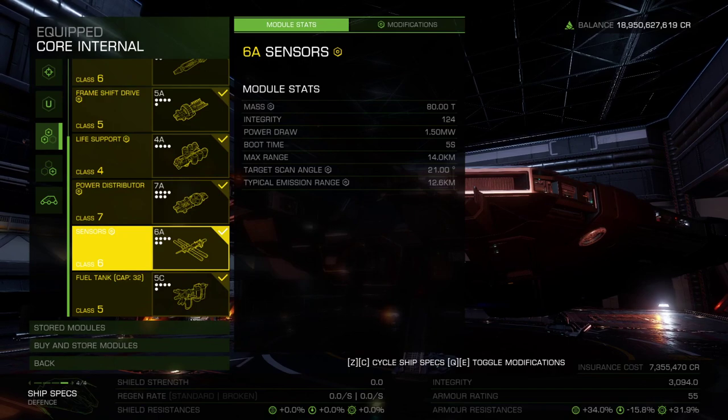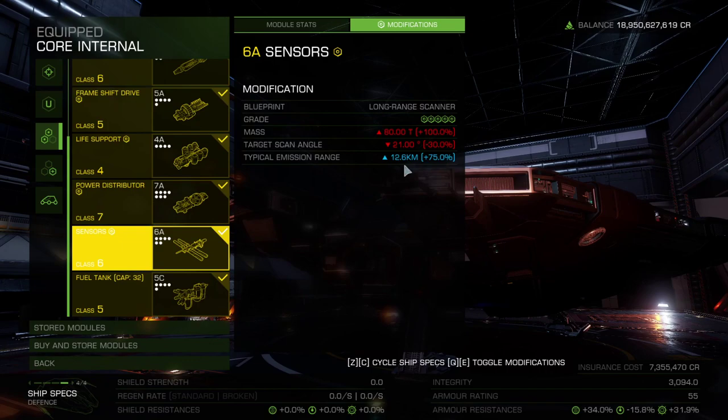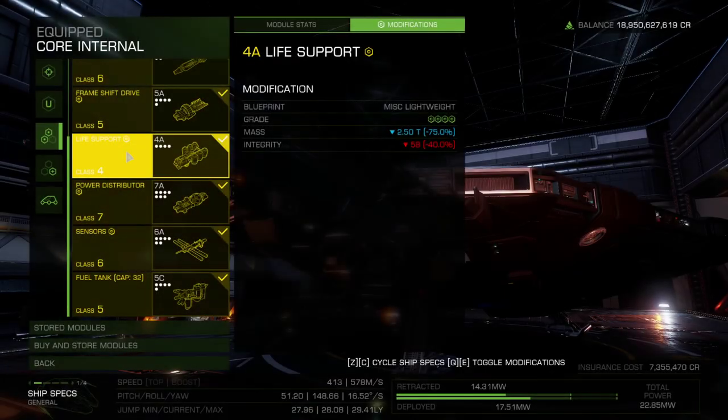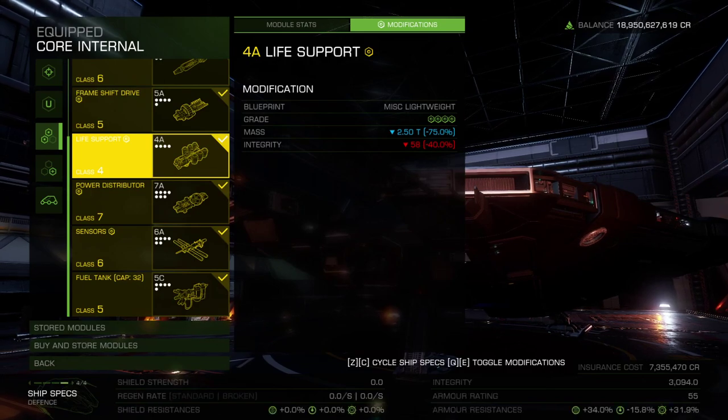The last two core modules are also essential, but one more so than the other. Long range your sensors to grade 5 for the best potential visibility inside the Maelstroms. Size 6A long range will give you 12.6 kilometers of range to spot incoming enemies and the mats we want to collect. We'll use our collector limpet to grab caustic shards, which are grade 2, and the notoriously rare caustic crystals, which are grade 4 mats. Lastly, select a 4D life support module for the reduced mass and lightweight engineer it as high as you can afford. This module should weigh next to nothing, and 7 minutes of oxygen is almost too much time, even if you plan on surviving your Maelstrom dives.